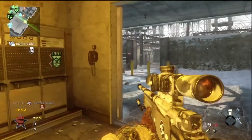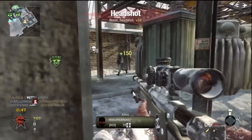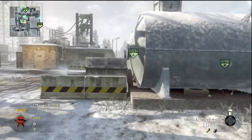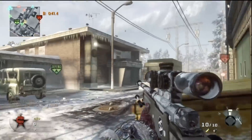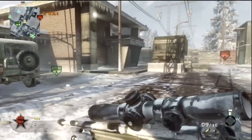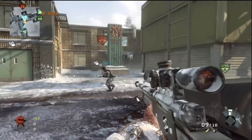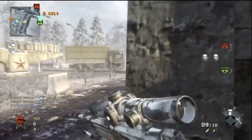I'm using the counter spy plane, the blackbird, and the sentry gun. The sentry gun is pretty good for blocking off spawns in demolition. Like if I put the sentry gun on top of the truck in the middle, they'd be forced to take the left or right alley instead of going right down the middle, so it becomes really predictable where the enemy is going to run through.